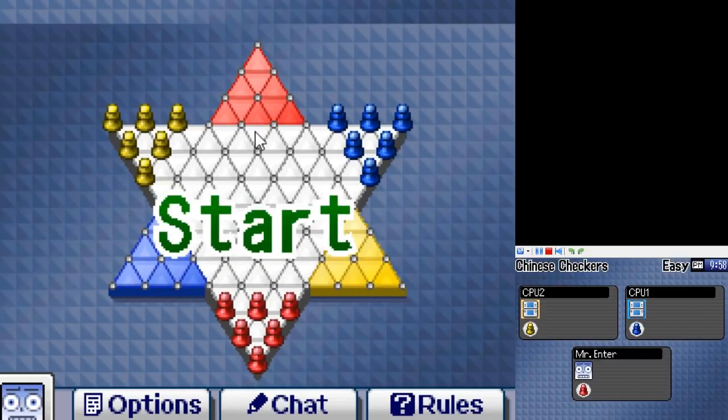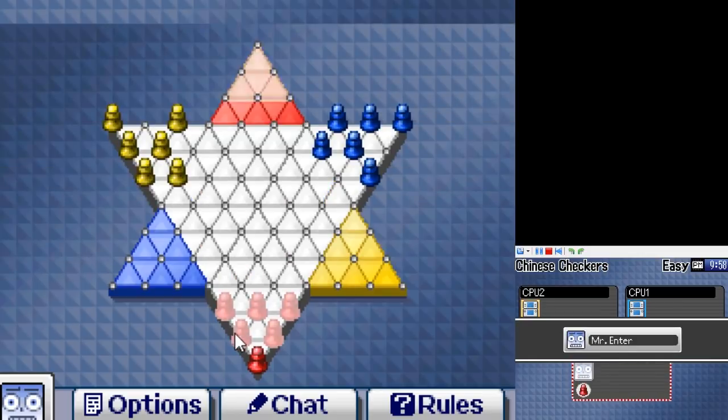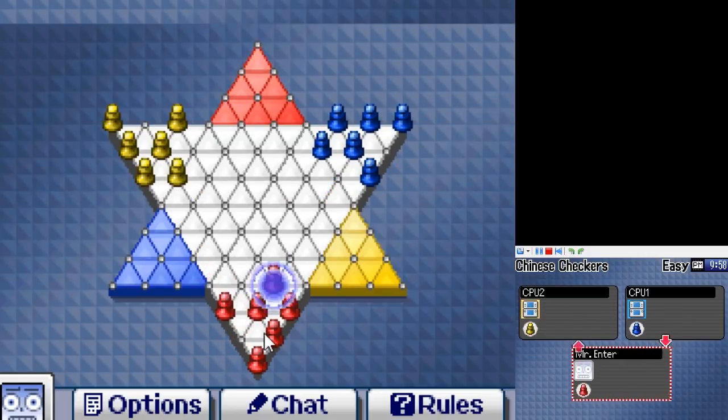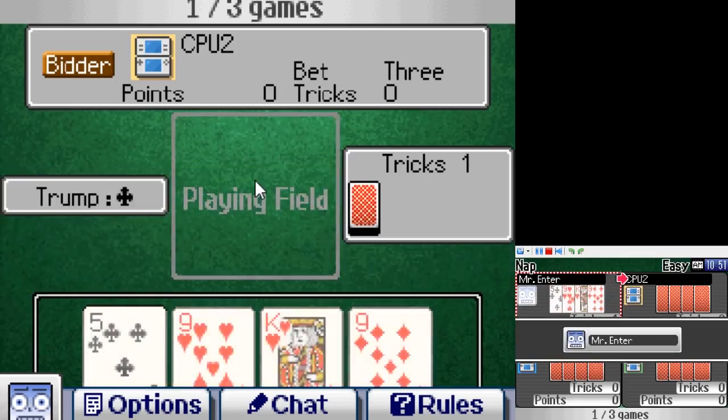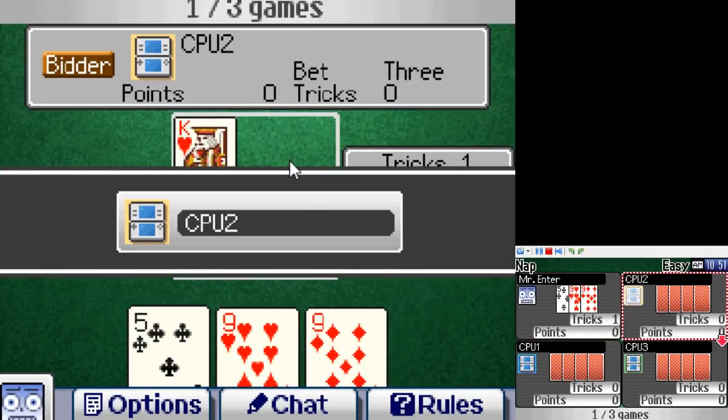Game 30 is Chinese Checkers — once again, it's Chinese Checkers. If I had a nitpick, I wish you could change the game pieces to marbles, because that's how I'm used to playing, but otherwise it's fine. Game 31 is Nap — try and get the most tricks by playing the highest card or the trump suit. Three rounds. Moving on.